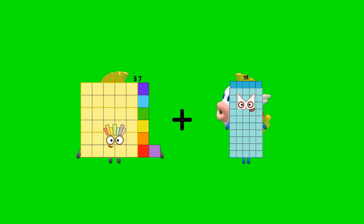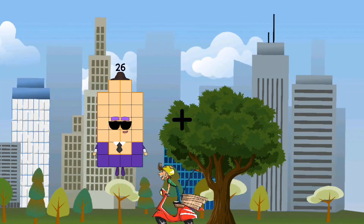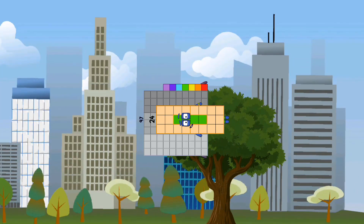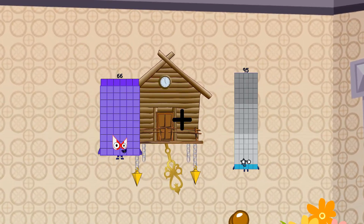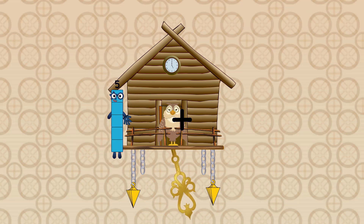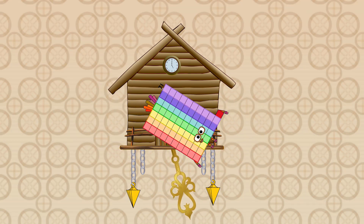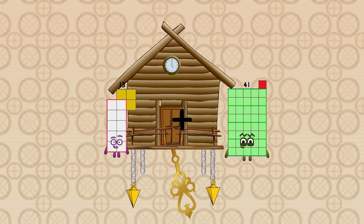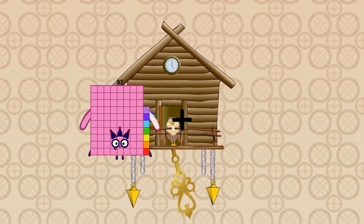37 plus 83 equals 120. 97 plus 24 equals 121. 66 plus 17 equals 79. 63 plus 80 equals... 71. 30 plus 80 equals... 70. Plus 80 equals 150.